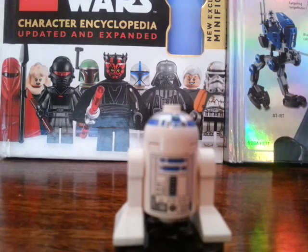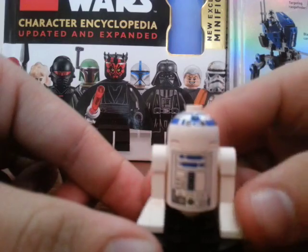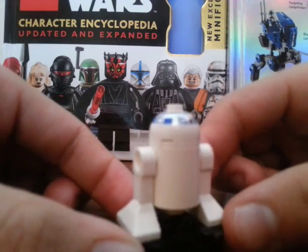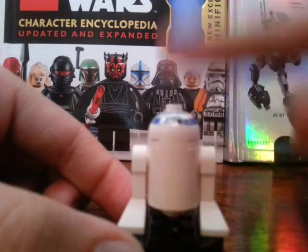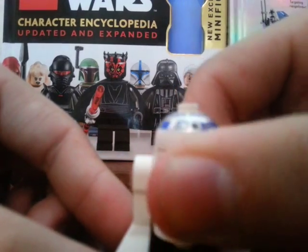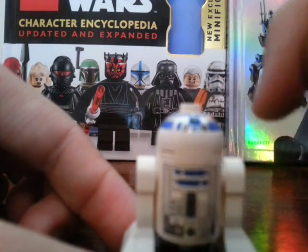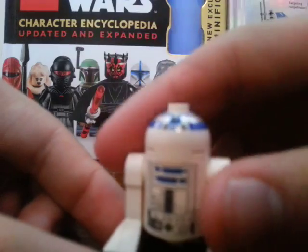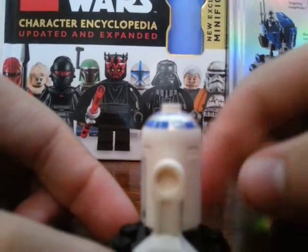I'm going to give you a quick overview of the figure again. None of the R2-D2s have ever had things printed on his back — maybe a couple of rectangles or something he could have back there. He's got the hologram eye here. Very basic printing, as usual for the R2-D2 from that time.